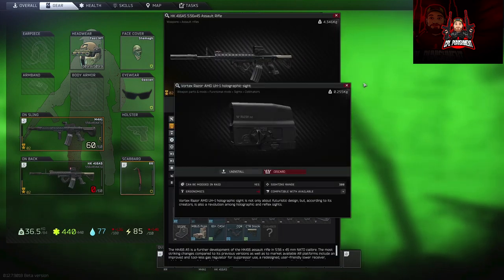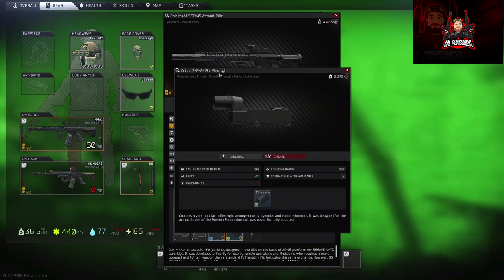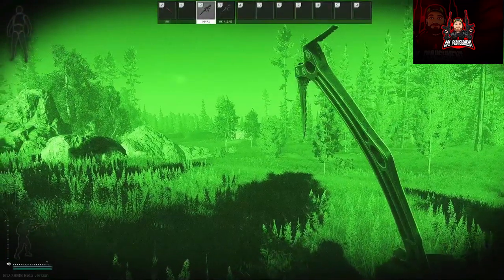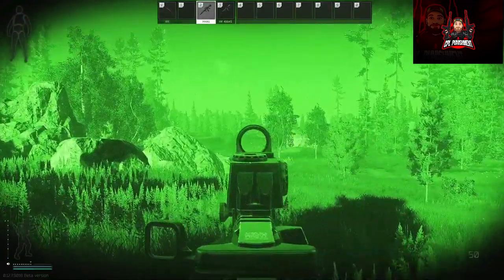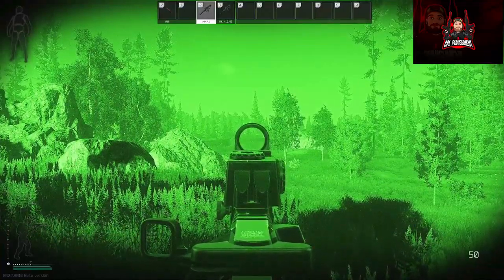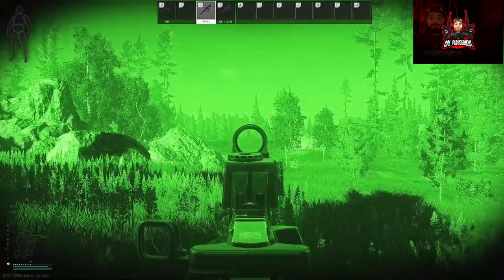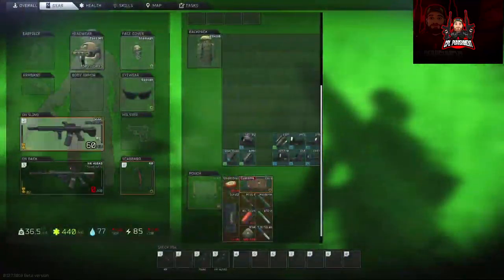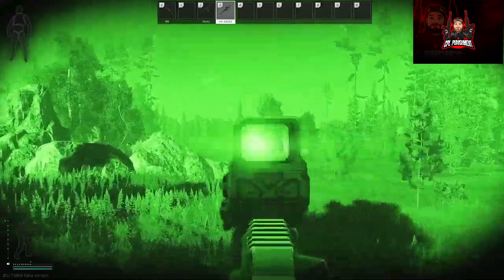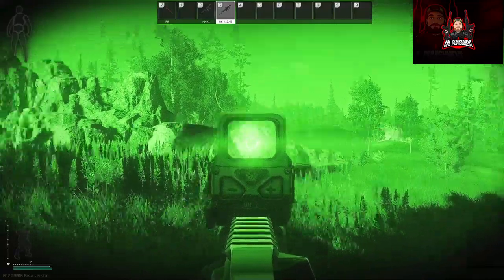We've got the Vortex Razor and the Cobra reflex. The Cobra is just a single dot — really good for night time because it's such a small dot, more accurate. The Vortex Razor is too bright for night time — I wouldn't use it.